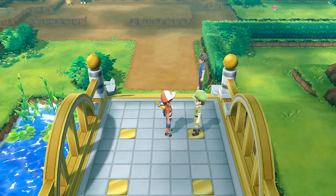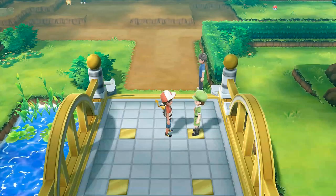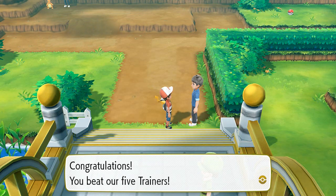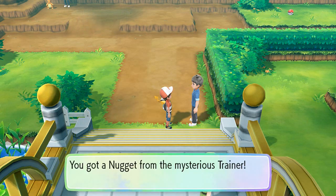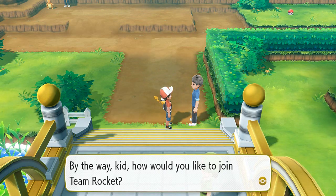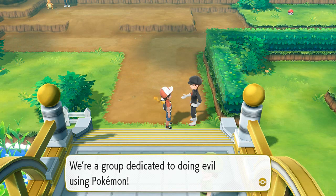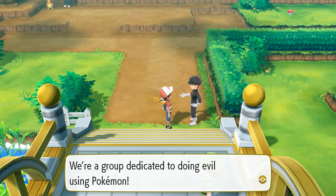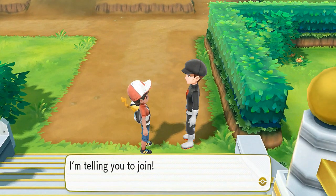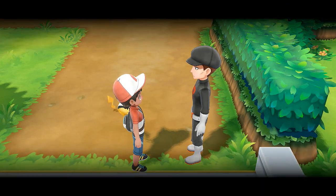After beating all five trainers we get a fabulous prize - a Nugget! But then this guy says: 'How would you like to join Team Rocket? We're dedicated to doing evil using Pokemon, wanna join?' Nope. 'Are you sure? Come on, I'll make you an offer you can't refuse.'